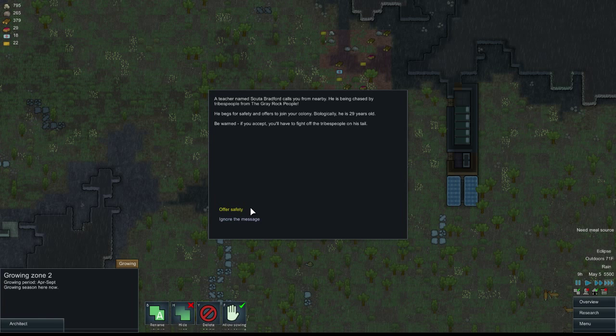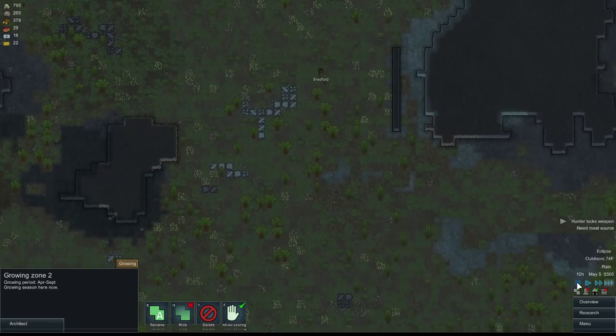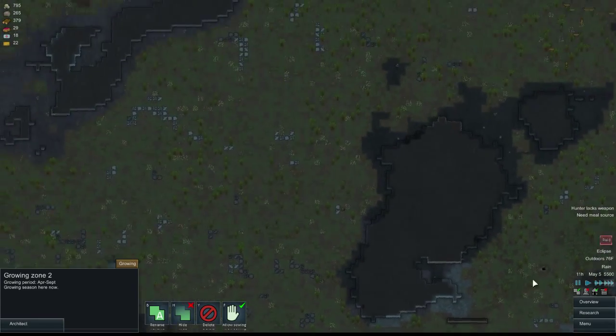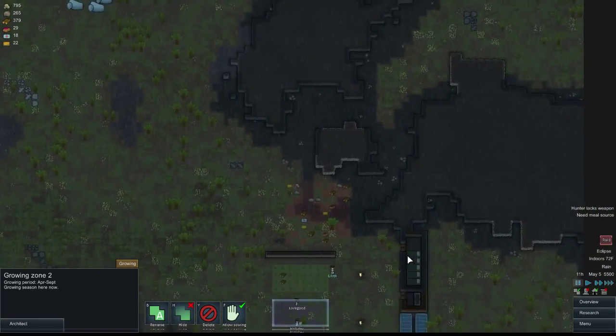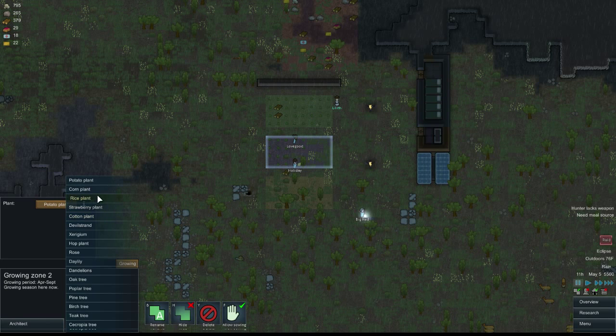A teacher named Soda Bradford calls from nearby — he's been chased by tribespeople from the Grey Rock people and begs for safety and offers to join the colony. He's 29 years old biologically. Be warned: if you accept, you'll have to fight off the tribespeople on his tail. Yeah, that doesn't seem like it's going to backfire — come on in, Bradford, you're young and hardworking. And here's our raid notification. I forgot I don't have electricity right now because there's an eclipse. Chances are we're going to die.